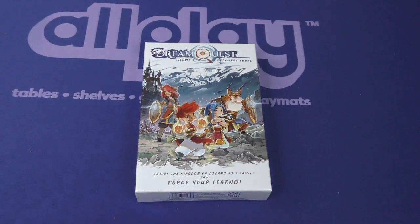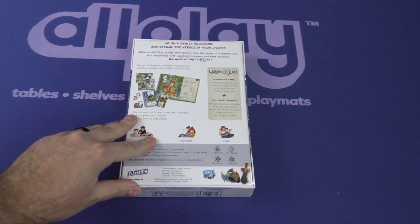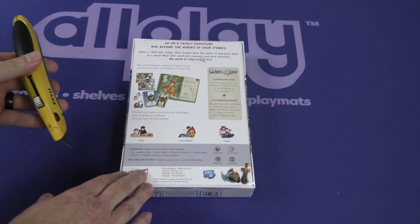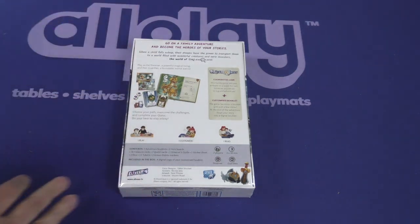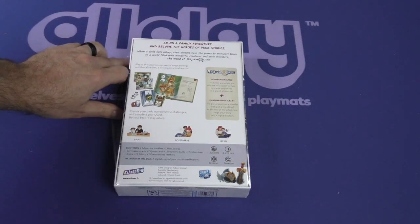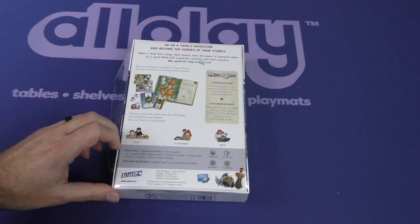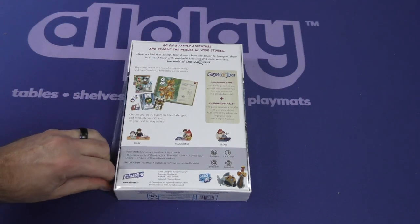Travel the kingdom of dreams as a family and forge your legend. Go on a family adventure and become the heroes of your stories. When a child falls asleep, their dreams have the power to transport them to a world filled with wonderful creatures and eerie monsters — the world of Dream Quest. Dream Quest is a cooperative game. This family game lets you embark on a quest for two, immerse yourselves in a grand adventure, and a customized booklet. The game becomes a booklet with just a few clicks.